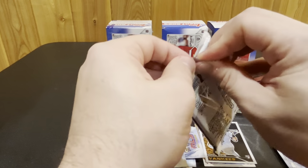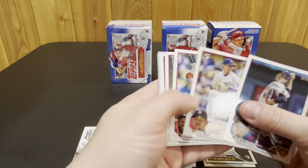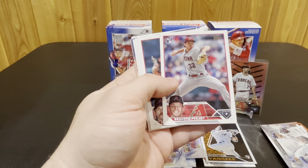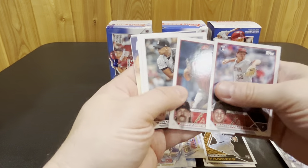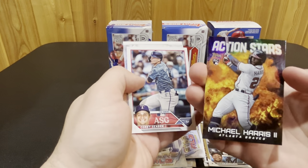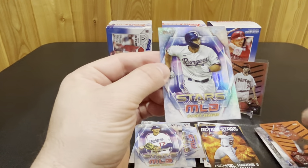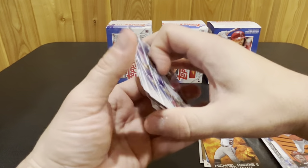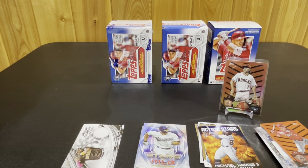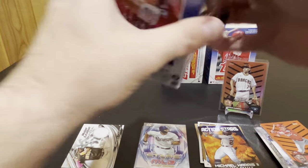Last pack — let's see what we get. Brandon Pfaadt is having a really good postseason. I think he was the losing pitcher last night but he's done really well for them. We got gold Xavier Edwards, action stars Michael Harris, Cory Seager, and we got Matt Reynolds on the Halloween parallel and Cory Seager on the Stars of MLB. This stack of Stars of MLB is pretty thick. We didn't get any relic or anything like that out of that box.